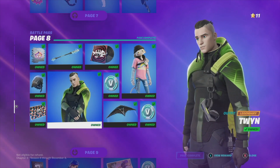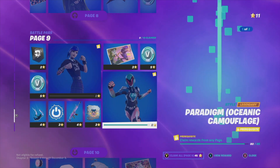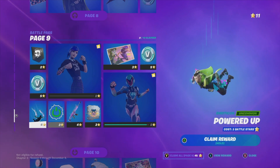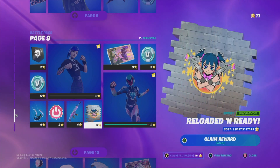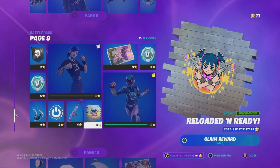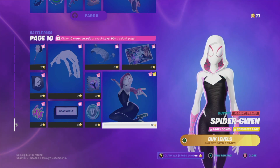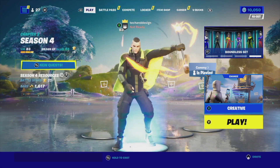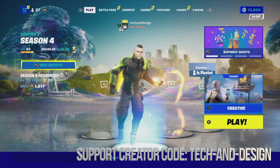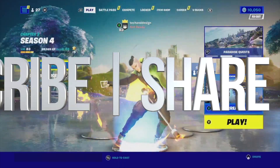That's it for page eight. We can move on to page nine — I have 11 battle stars so I could claim some stuff, but I'll wait until I have all 45 battle stars, which also means level 90. Once I hit level 100 I can go to page ten. For now, check out this awesome skin, and that would be it for this video. Leave comments or questions below, don't forget to subscribe and like!